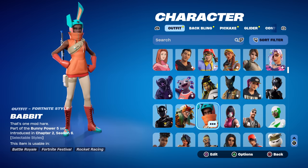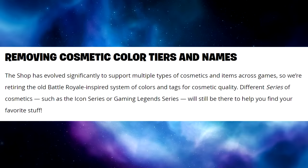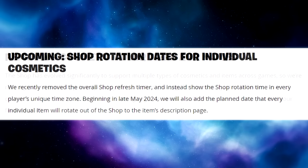The official statement says: 'Removing cosmetic color tiers and names. The shop has evolved significantly to support multiple types of cosmetics and items across games, so we're retiring the old Battle Royale inspired system of colors and tags for cosmetic quality. Different series of cosmetics such as the Icon Series or Gaming Legends Series will still be there to help you find your favorite stuff.'